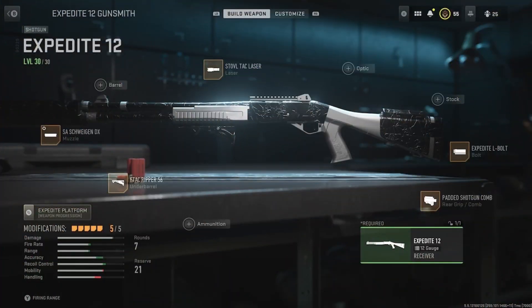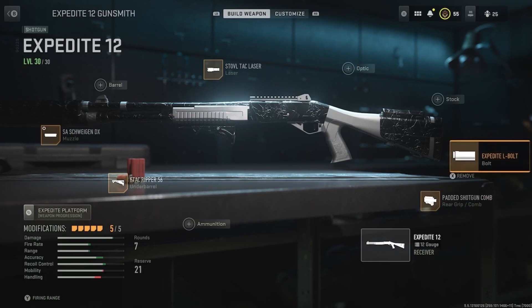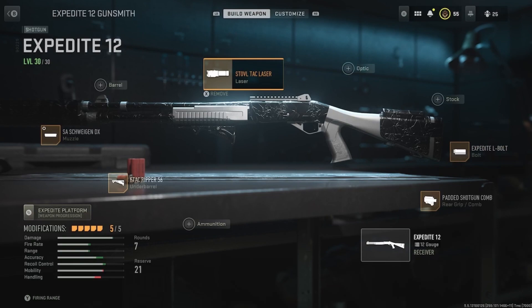What we got on the Expedite 12: the SA Swag DX as the muzzle, the F-Tack Ripper 56 as the underbarrel, the Padded Stock Comb as the rear grip. We got the Expedite L-Bolt for the rapid fire — so you can hit them fast with this gun, which you need. And then we got the Strobe Stack laser. With this class you'll be shredding through everything. You're gonna need that bolt.